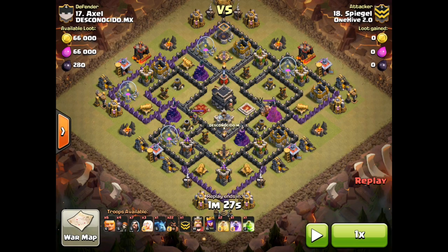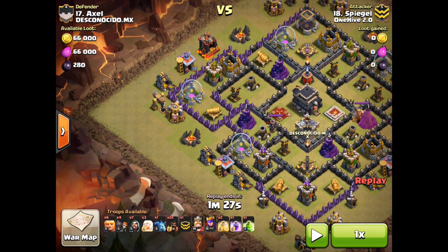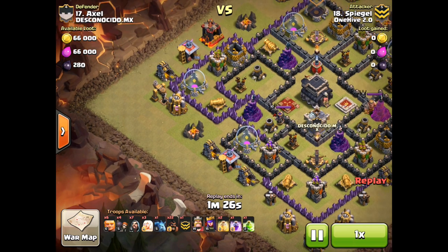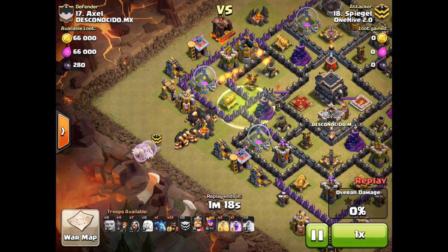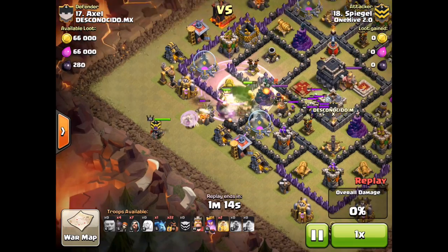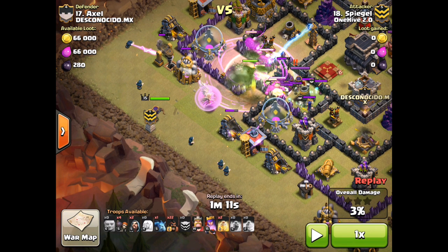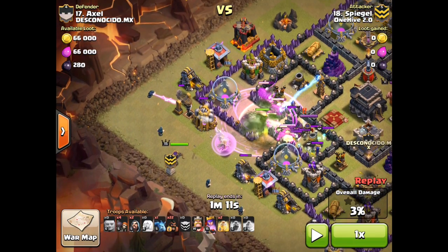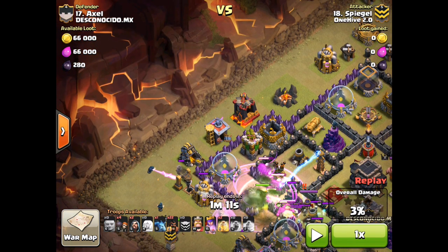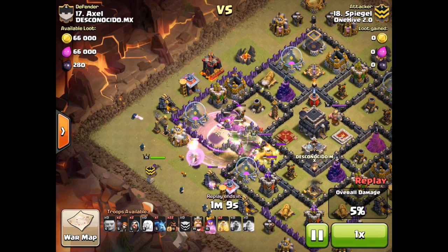That resulted in a three-star attack. Now let's look at what not to do with a funnel — showing how a small thing can ruin everything. He's doing a giant-healer hog attack. He does everything great in the beginning — gets his giants down, picks the right base, healers down, queen in the middle — and starts his funneling troops, which seems like it'll go well. But down here, he probably should have only dropped two wizards, because with three he's using two on the same building, and placed one between the barracks and the gold mine, which is redundant.